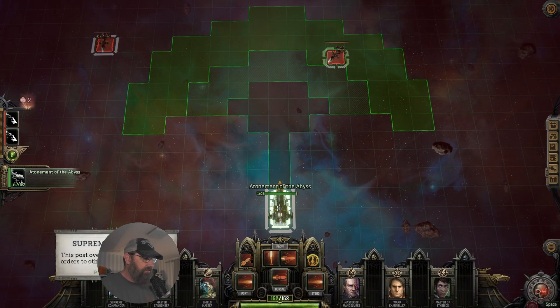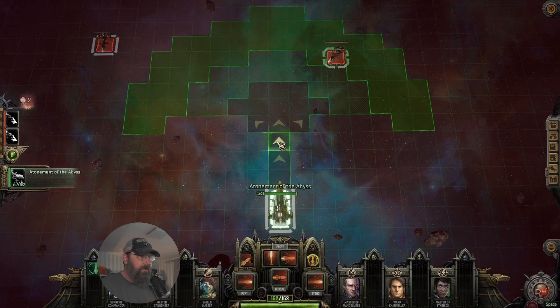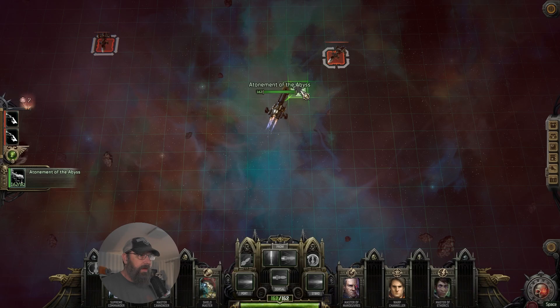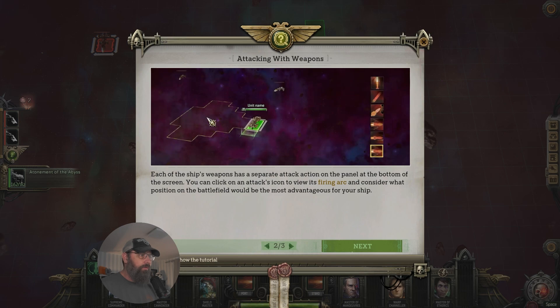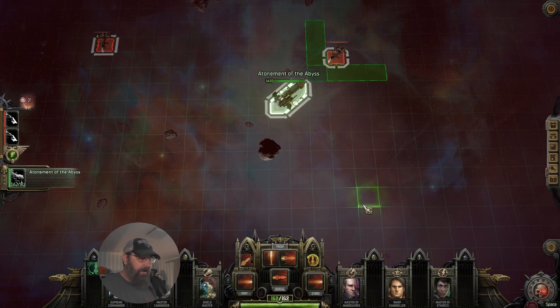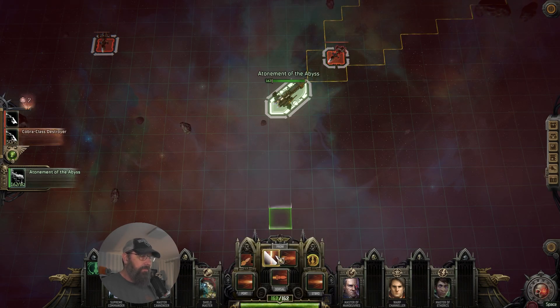In terms of range, the ship can attack with each of its weapons per turn. These can be fired as the ship moves — attacking doesn't stop movement. As we rotate past, we can do a broadside and then continue on. Each weapon has a separate attack icon at the bottom panel. However, I think we have a battering ram — void ship ram — which is ultimately what I want. Let's go with our Mesozoic Lance here.